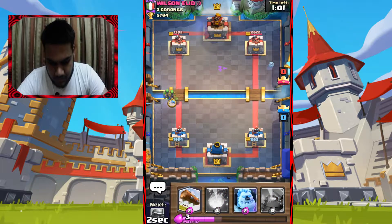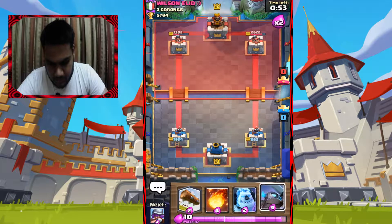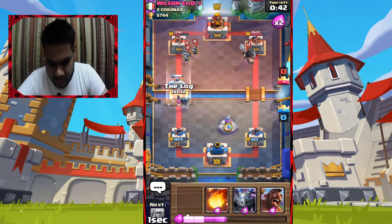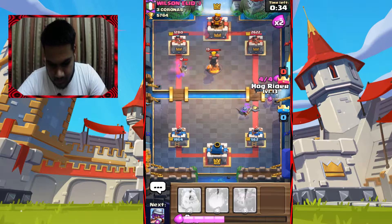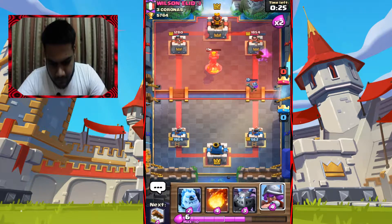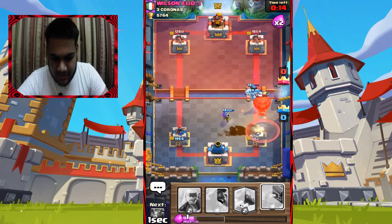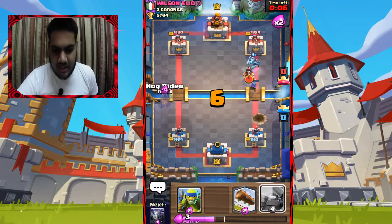Let's go with Ice Golem, Musketeer, and Log here. Mini Pekka to protect the Musketeer. I wish I had something like Zap. Musketeer here — take the hit — nice. I need Fireball here now. Perfect. Let's go in with Mini Pekka. That was a bot from the start — I played it wrong. On cycle two it was also a bot.